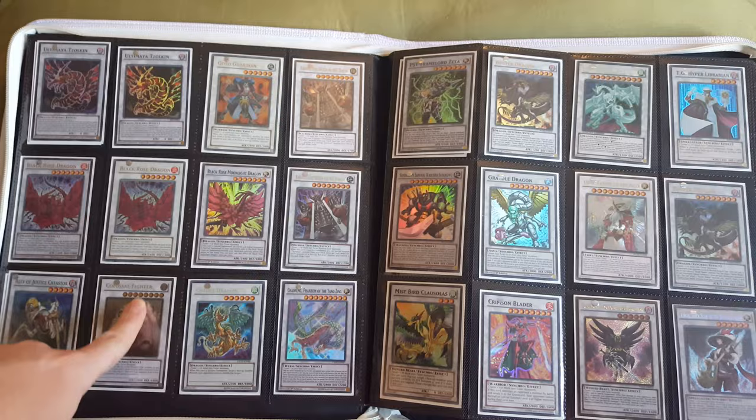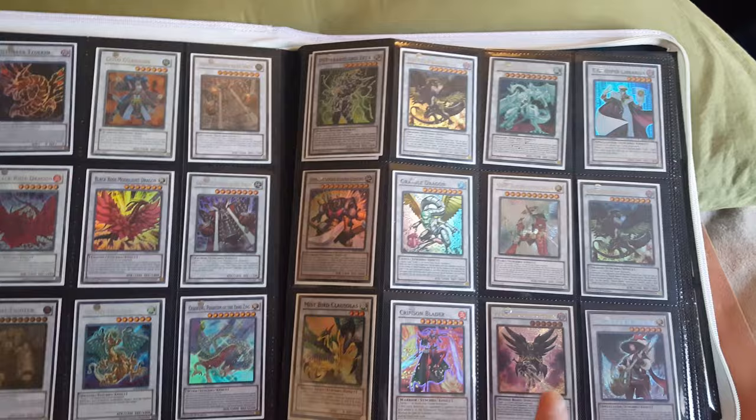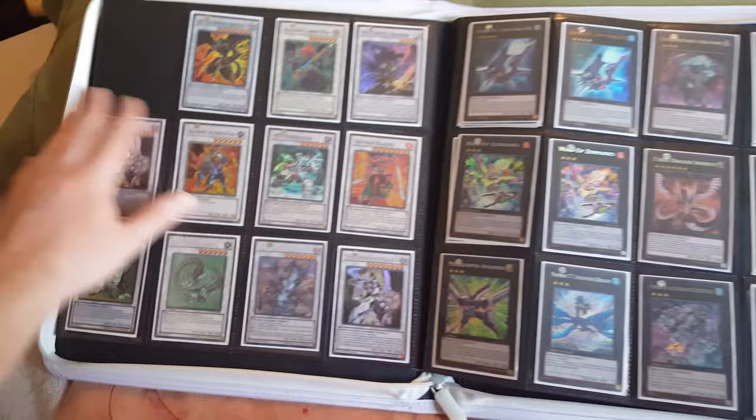That's Ultimate Rare. That's Ultra. Those are both Ultra. A Secret Gold. That's really good for Blackwings. And then a Virgil.